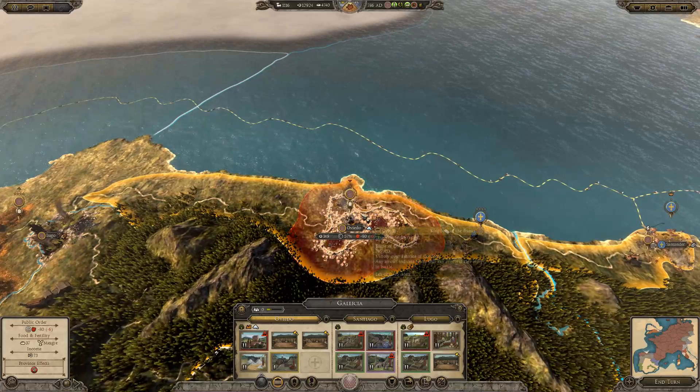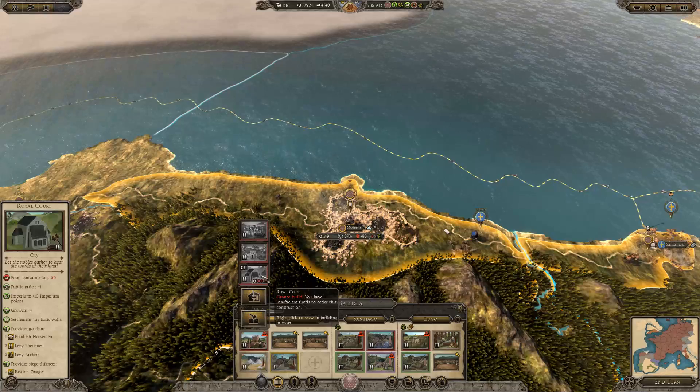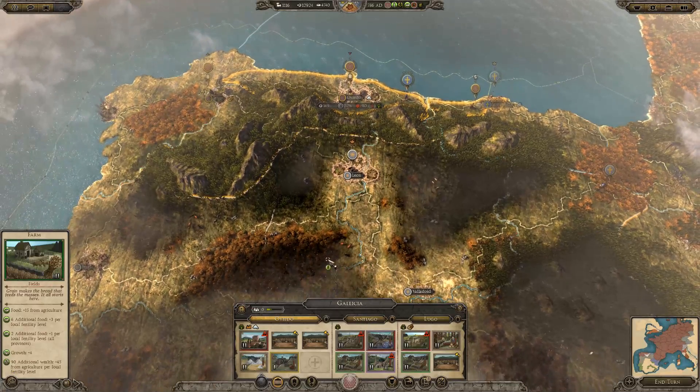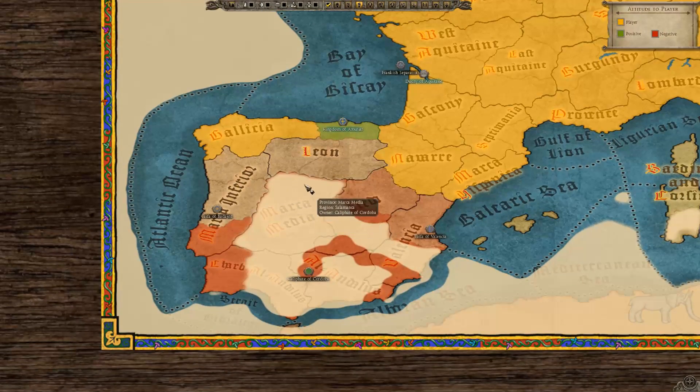This province is in such bad shape it will probably revolt again. Building the corruption building here right now is of very little value because we're not bordering any of our own regions. If I built a hospice here I could spread it into three provinces. But if I build it in Leon when we do take it, that way it covers one, two, three, four, five, six regions.